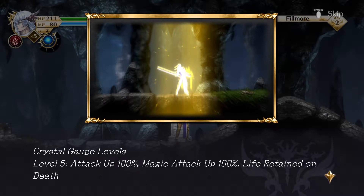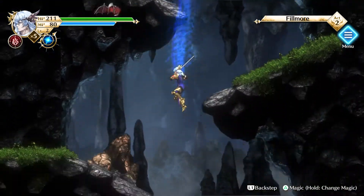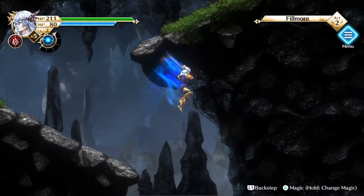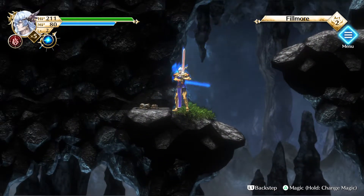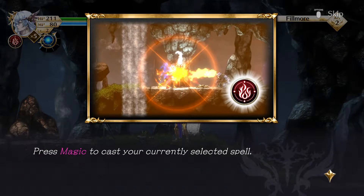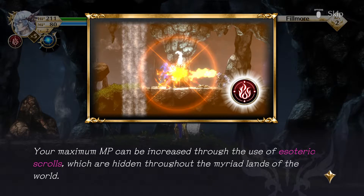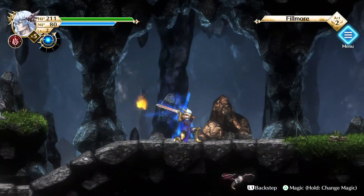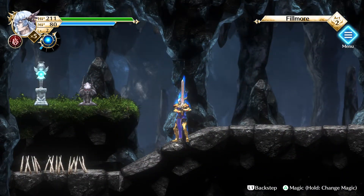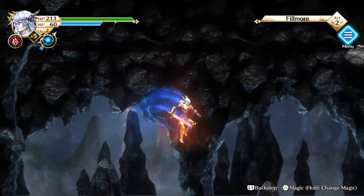Attack up, magic up — it cycles through several times. And if you're at 5, apparently it just refills your health or gives you an extra life effectively. Press magic to cast your spell, and press and hold magic to cast a different spell.